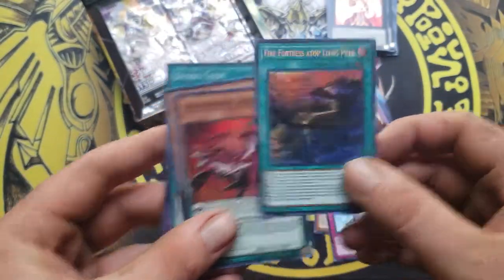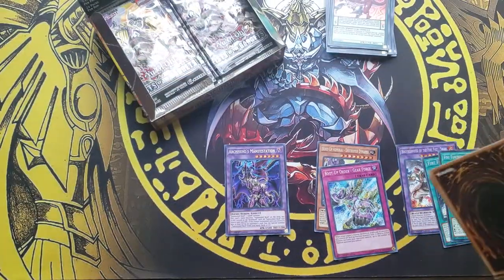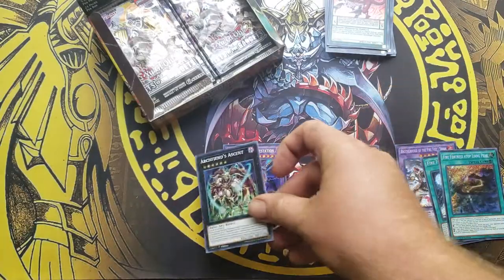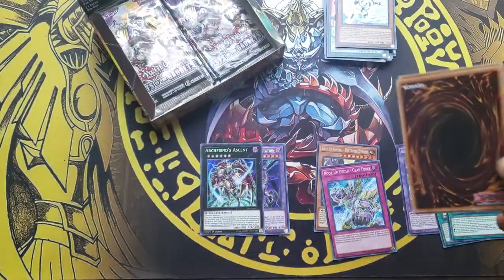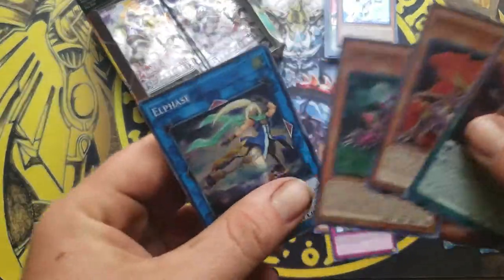Fire Fortune — top of living packs. Archfiend Manifest — that is the XC of the Summon Skull, not bad. Formation Dome again — that's not Fire Fish, that's Fire Fist.